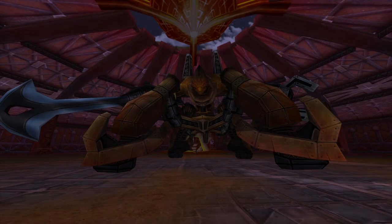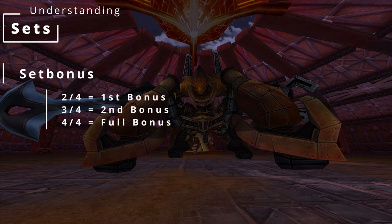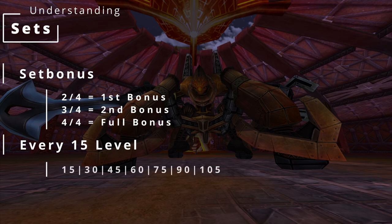One of the most important parts of the gear that you need to focus on in Flyff Universe are sets. Sets are the combination of matching helmets, suits, gauntlets and boots. When combined they grant a set bonus. You unlock a set bonus if you have at least 2 matching set parts, and you only get the full set bonus when wearing the whole set. Sets appear every 15 levels, so there are different sets for each class at level 15, 30, 45, 60, 75, 90 and 105.